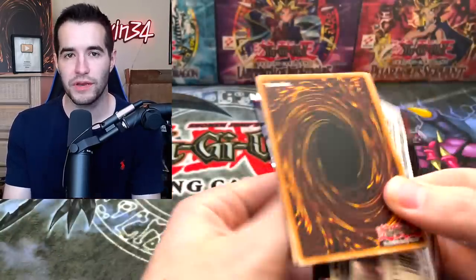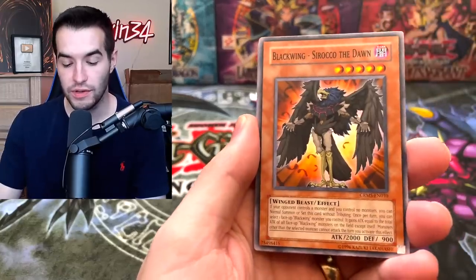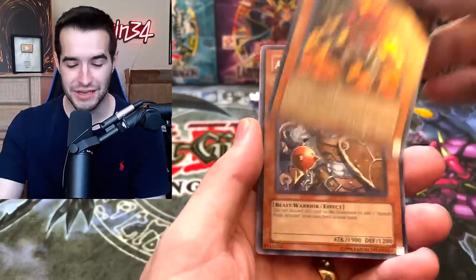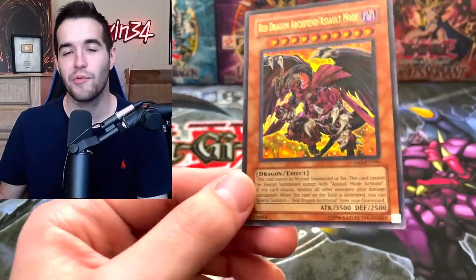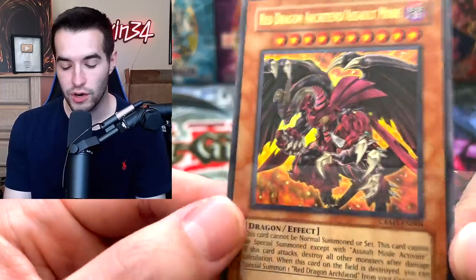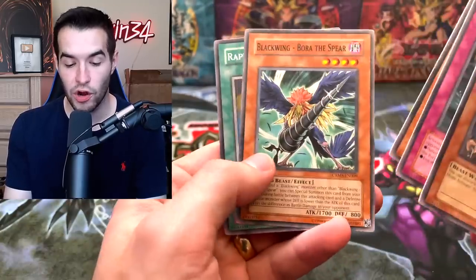I don't know if I've ever pulled anything good out of this set. We have Assault Counter, Blackwing Sirocco the Dawn, Ibon Arrow. We have pulled this before — and here's something good. We've got the Red Dragon Archfiend Assault Mode Ultra Rare. We've never pulled anything good and then pulls the cover card — I remember we pulled this once before. Very nice card. If this is a Ghost Rare, the hand pokes out like in 3D — it's really cool. Then we've got Assault Beast, Half or Nothing, Submarine Frog, Bore of the Spirit, and Raptor Wing. We are now 3 for 3.